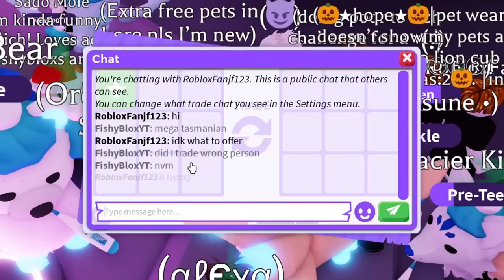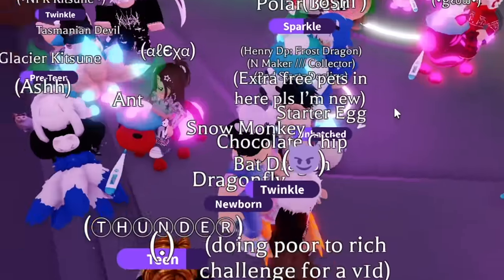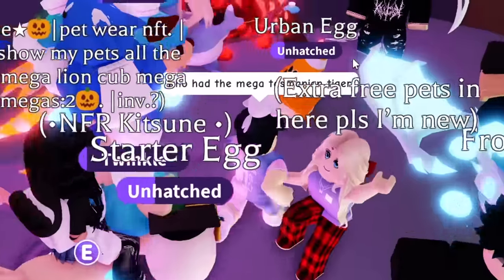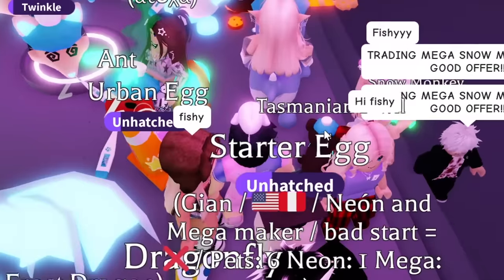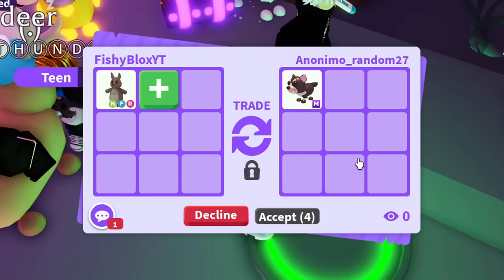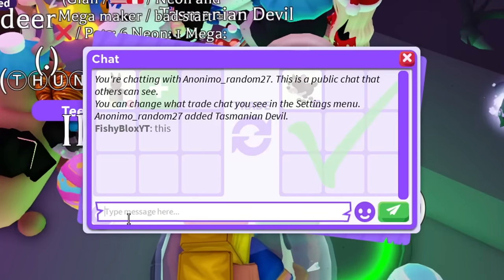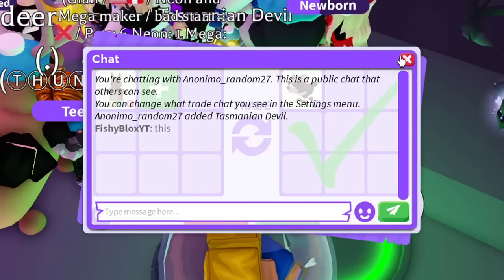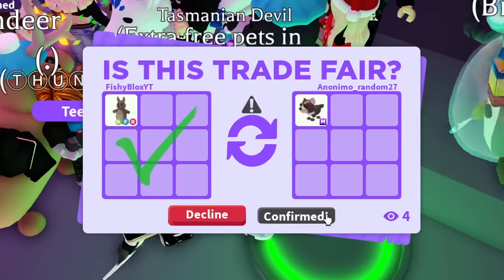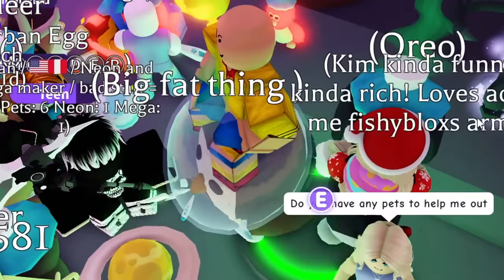I traded the wrong person first, so I put in chat asking who had the mega Tasmanian Devil. I found the right person and offered the young kangaroo. They hit accept, and there we go — we got the Tasmanian Devil. It's not exactly the first pet I wanted, but that's a win. We have the first mega pet of this update with three more to go.